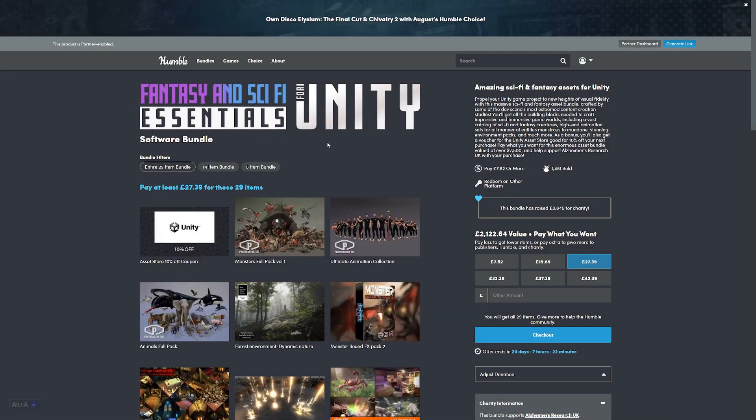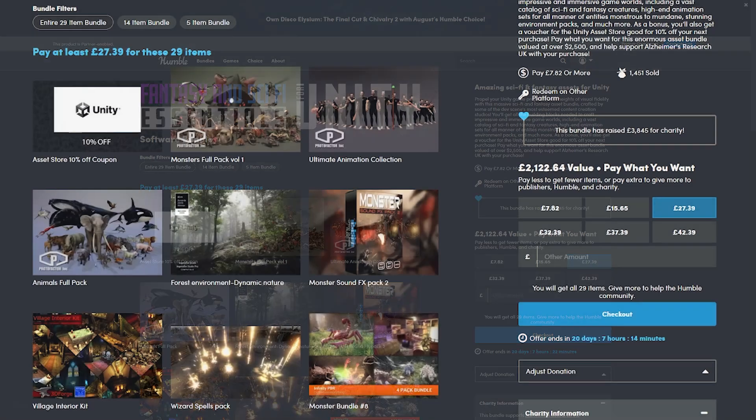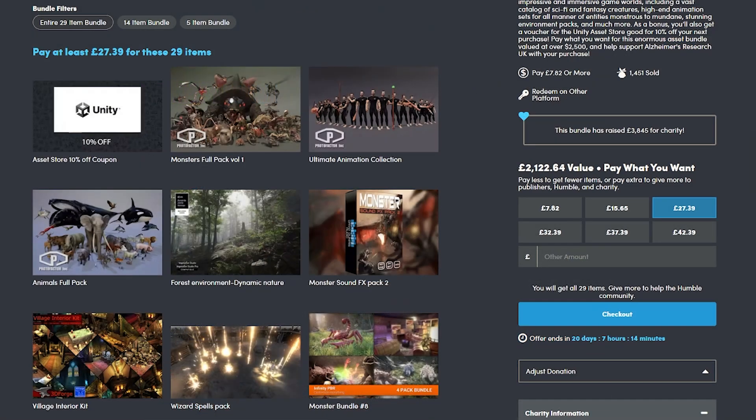Here we are on the Fantasy and Sci-Fi Bundle page — it's a bundle of 5, 14, or 29 different assets. The minimum price for all is around £27, which is roughly $32. I'll quickly run through what the bundle contains and then go through each one.